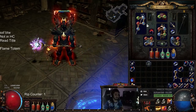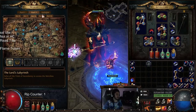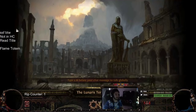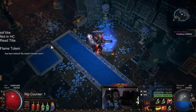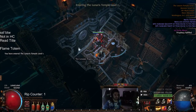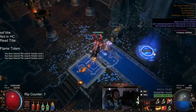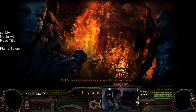I ended up solo self-found farming a Sire of Shards, which wasn't too bad. To get a Sire of Shards you go to Lunaris Temple - make sure you're on the second floor because that's the only place where it spawns. I was just running from the entrance to the boss and resetting, and that took about two and a half to three hours.